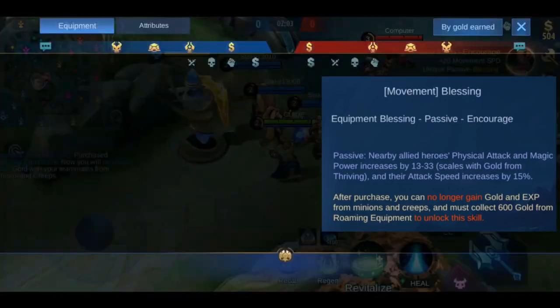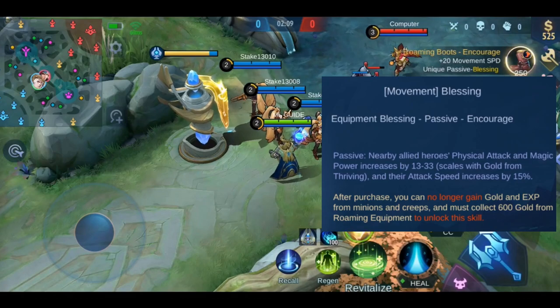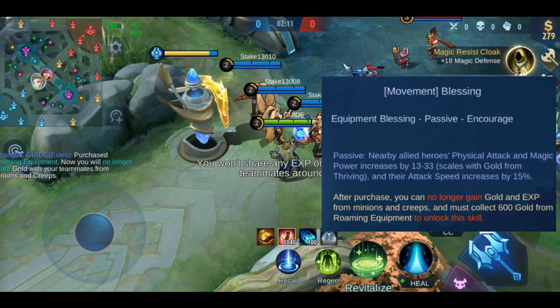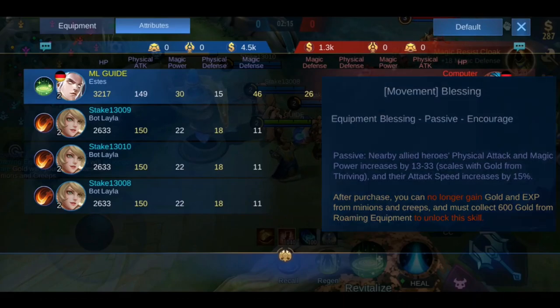Next we have Encourage, which is a passive effect. Nearby allied heroes' physical attack and magic power increases by 13–35%, and their attack speed increases by 15%. This effect is good when staying together with your allies.